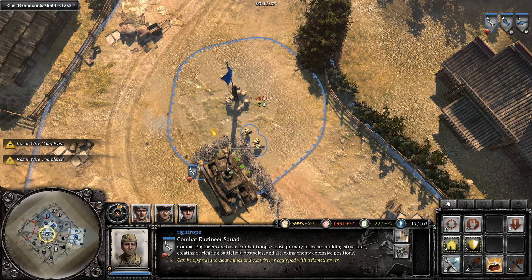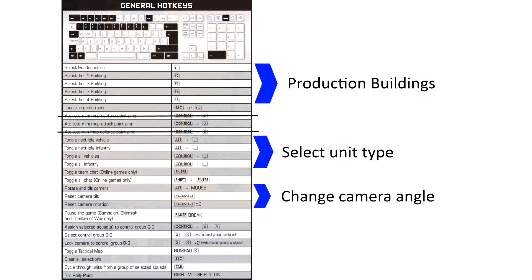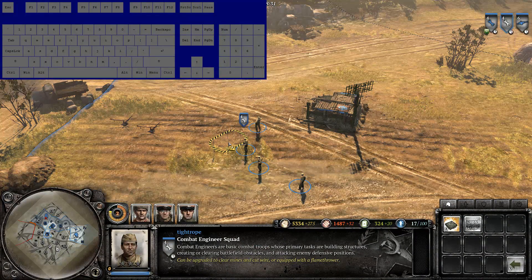As you can see, the units are now unable to take cover behind this tank. This wire looks okay from the default camera angle, however it is too close on one side allowing units to still take cover, and too far away on the other allowing you to squeeze in. Control groups are handled the same as almost every other strategy game. Numpad 0 opens and closes the tactical map, and I have a dedicated separate tutorial video covering the tactical map.